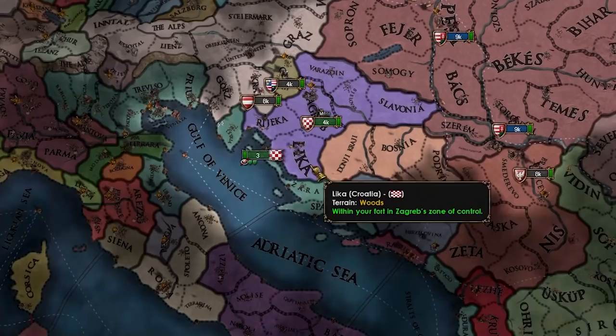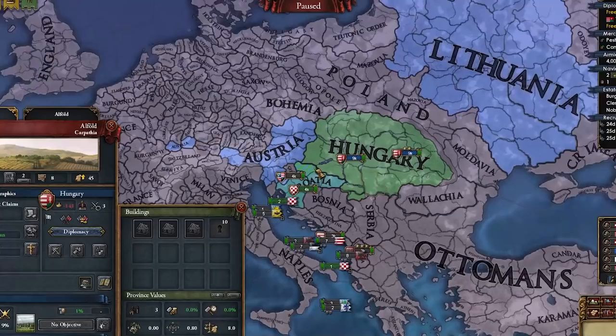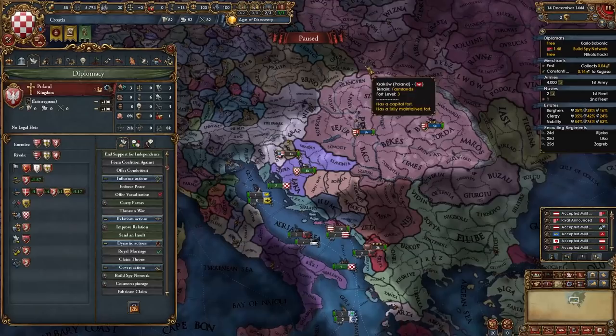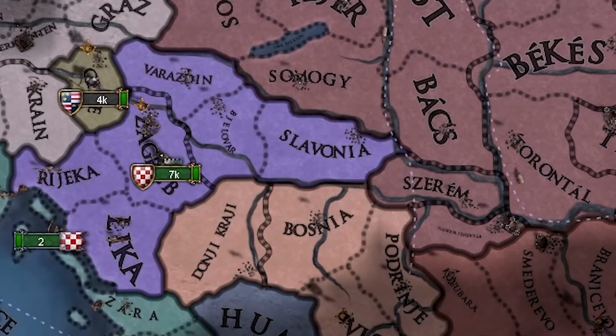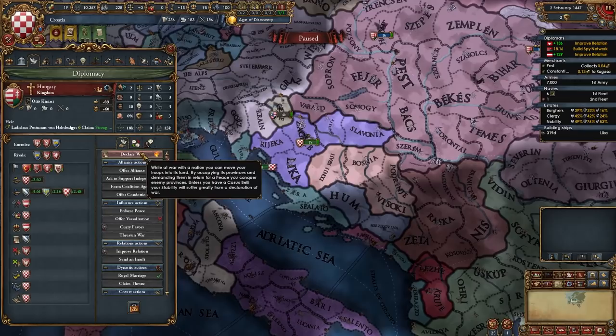Hopefully Hungary doesn't ally Austria. The question is whether we only take coastal provinces or inland ones too — I think I'll take inland stuff and give them away at the end to end up with only coastlines. Hungary allied Austria and Lithuania, so I'll wait for Poland to get Lithuania. Hungary got Ladislas — that's not great. A 0/0/0 ruler, which I haven't seen in a long time. Hungary seized a province from me. But Poland got Moldavia and Lithuania — lucky start!